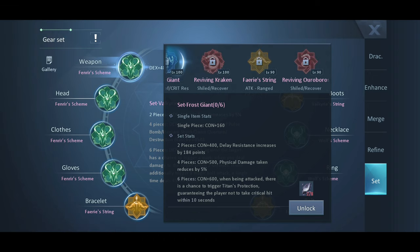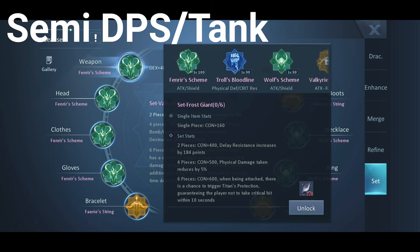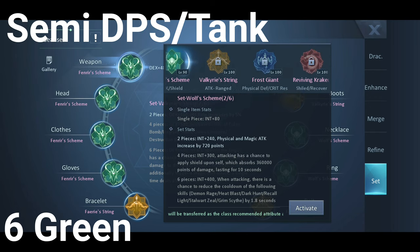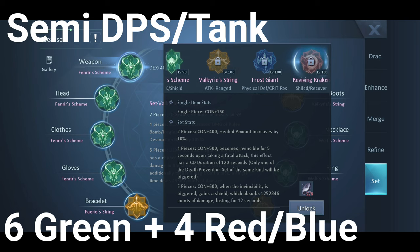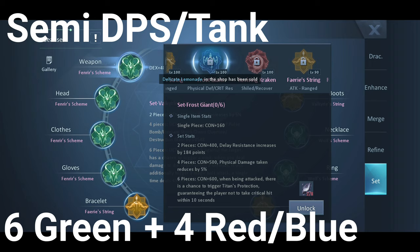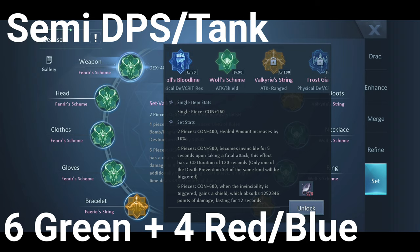Next, if you want to be semi-DPS and semi-tank, you want to build 6 green and 4 red gear set or 4 blue gear set. Personally, I would go for 4 red set. So that will be the semi-gear set build.